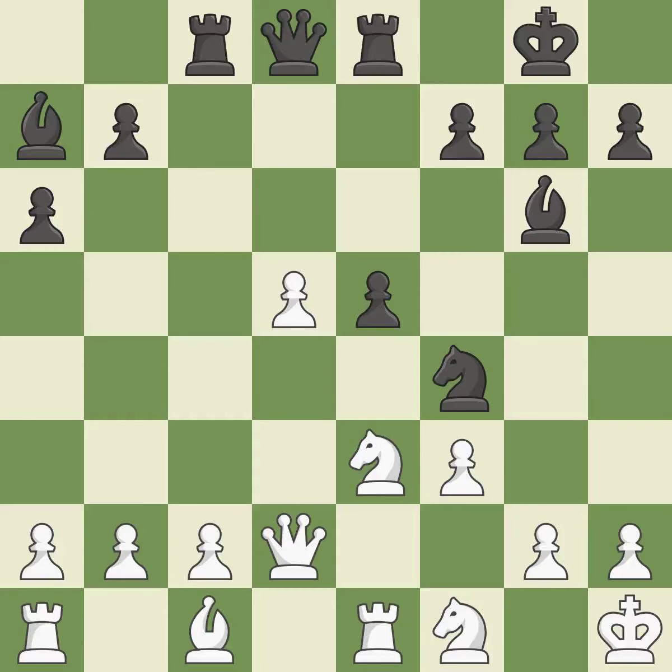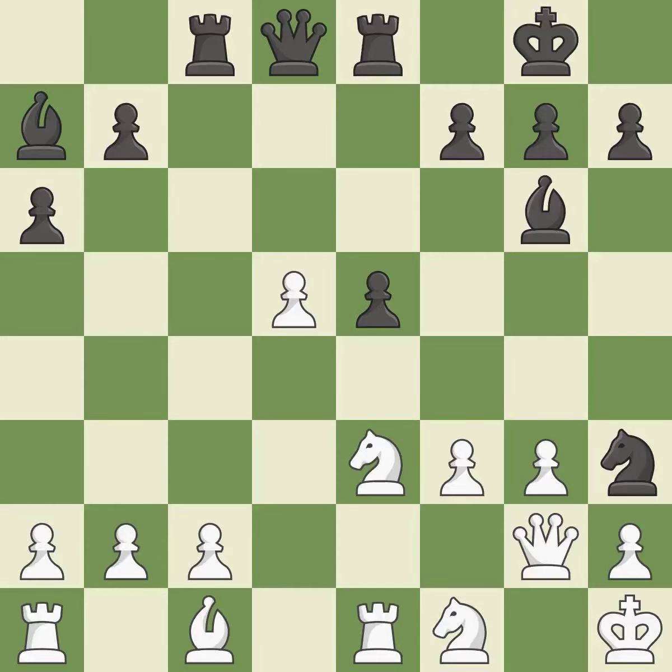This misses an opportunity to connect rooks. This allows the opponent to push a passed pawn towards promotion — it is a miss. A chance to advance a defeated piece is missed — it is incorrect. This misses a great but hard-to-find move. This permits the opponent to win a tempo by threatening a knight — it is a miss. By posing a threat to a knight and compelling it to flee, this wins a tempo — it is ideal.